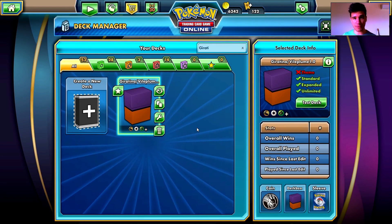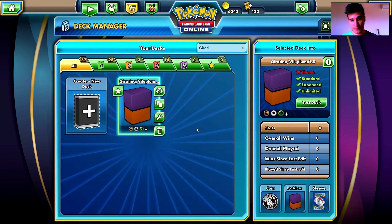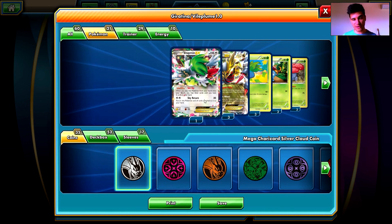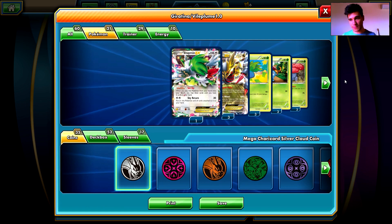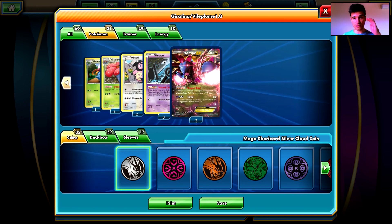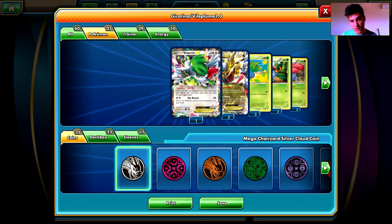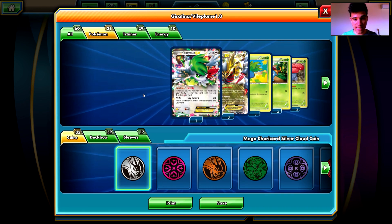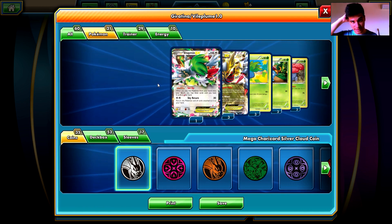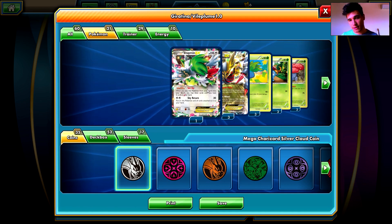Hey there Pokemon fans, readers here with another deck review video. In this video I'm going to review the Giratina and Vileplume Standard deck. I found this deck list online and the only thing I could not do is I could not find the second Sameoni EX — it was supposed to be two Sameoni EX and two Hydreigons instead of three Hydreigons. So I put an extra Hydreigon instead of a Sameoni EX. This is the first deck from the standard category that I review — it's an X and Y and on deck.